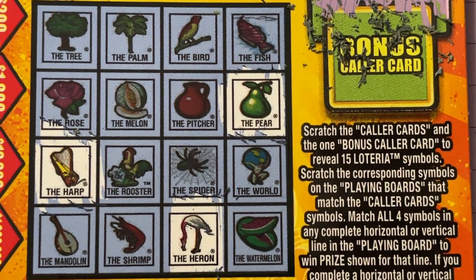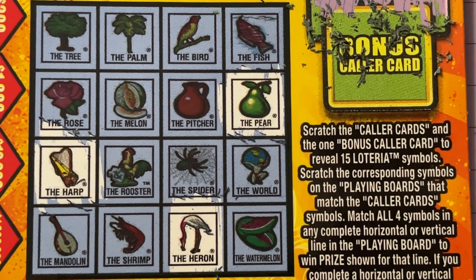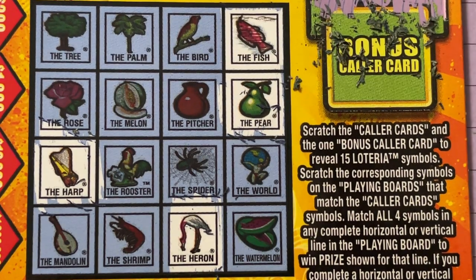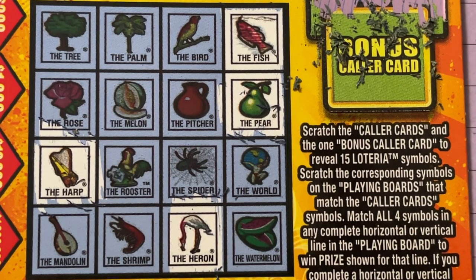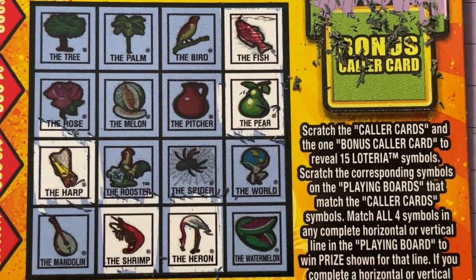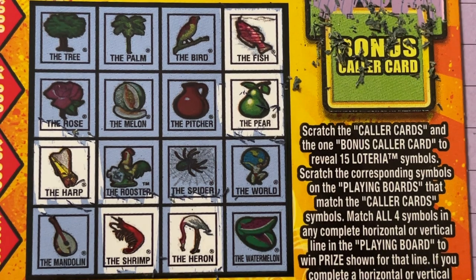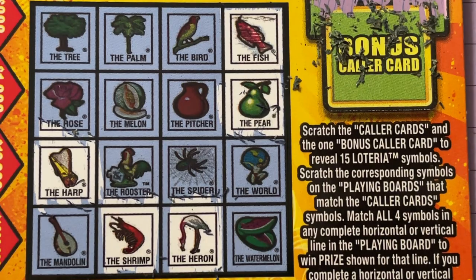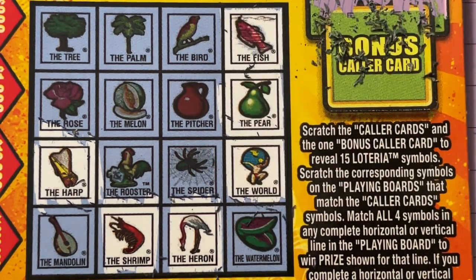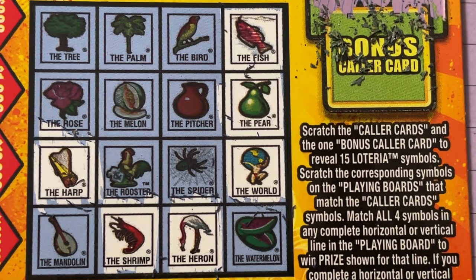Let's check the bottom one. I think we have that fish - yep, at the top row. We got the shrimp on the bottom row. Do we see the bell? No. The saucepan? No saucepan - why did they give it to me? The world? Yes, we got the world. The cactus? No. The musician? No.